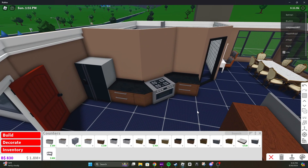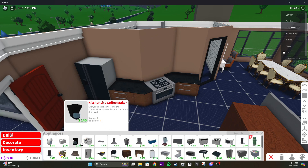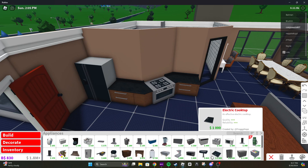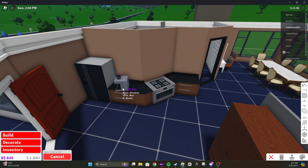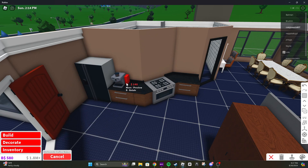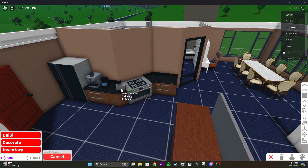Oh my gosh, it's a mini kitchen! That is perfect, this is exactly what I wanted. And now I can get all the luxury stuff. So we're going to start off with an espresso maker next to a coffee machine, next to a toaster. We have to wait for it to rotate.